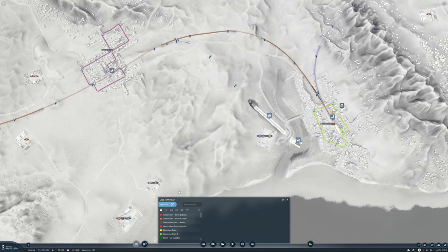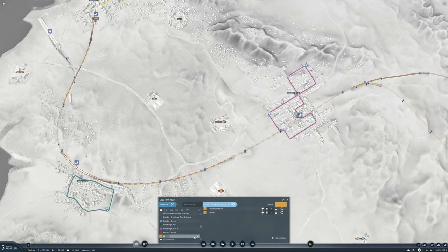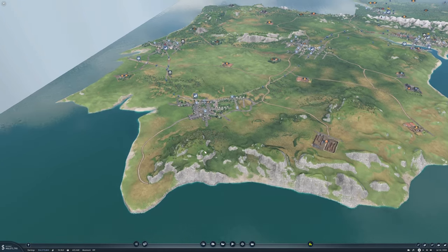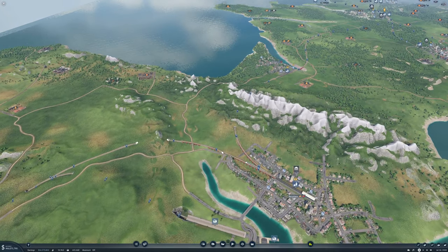So we need a new line going from there to there, and this will be — Iberian Industrial Products, let's call it. We'll give it a lovely light blue. So Iberian Industrial Products are there now. We don't have any industrial products in the Iberian Peninsula yet, so it's not going to be in use just now.